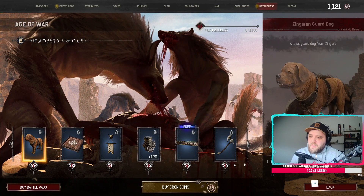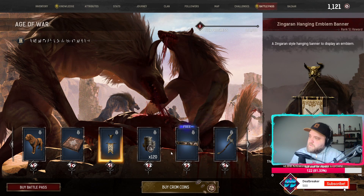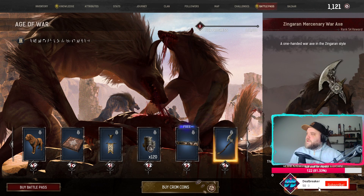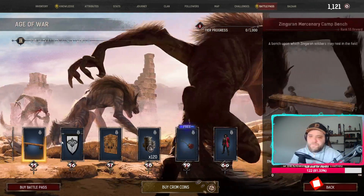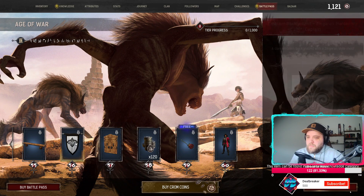I really hope they buffed pets as a whole in this update. Another emblem hanger. An axe — everybody knows I like my axes, but this ain't it though. It's not for me. It's a bench.